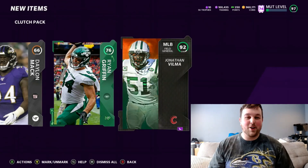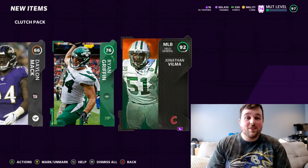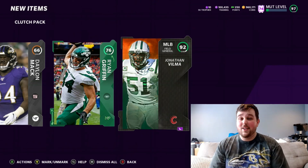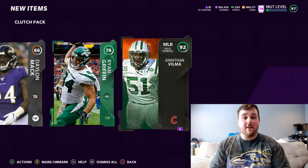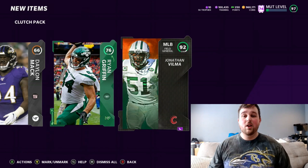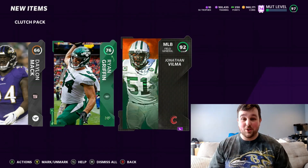92 Jonathan Vilma — there we go, full campus hero. Anyways guys, that was our 500,000 coin opening on the Pro Fantasy Packs. They weren't crazy but they were okay. I'm fine with it because we definitely made coins and we'll have a lot of fodder for sets, and we'll be able to make some more coins off of that as well. Thanks for checking out the video — I appreciate you all, I love you guys, and I will see you all real soon.